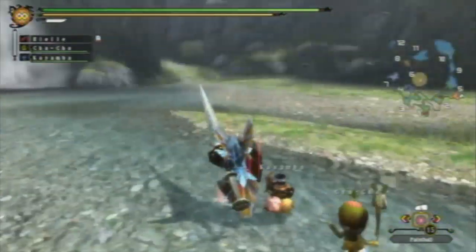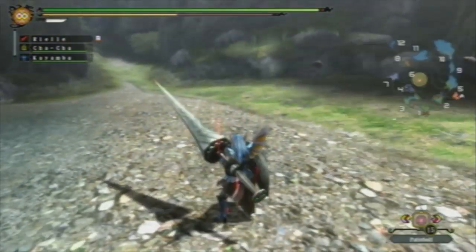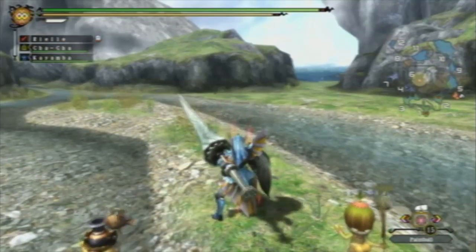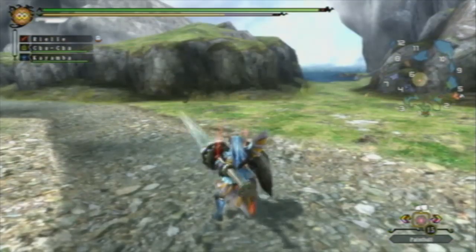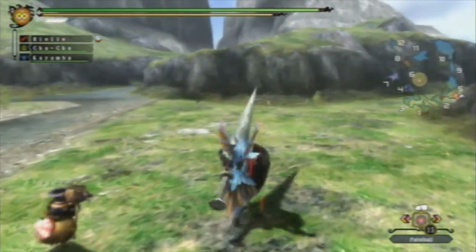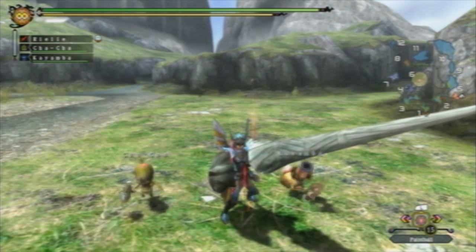There is actually an alternate way to activate the Lance charge. From a guarding position, if you hold guard and press the Plus button (kick button), your character will go into the Lance charge. There's also another way: hold guard and press X and A at the same time — that will also Lance charge. So apparently there are three ways to activate it. That's the Lance charge — now let's go ahead and discuss stepping or evasion for the Lance.